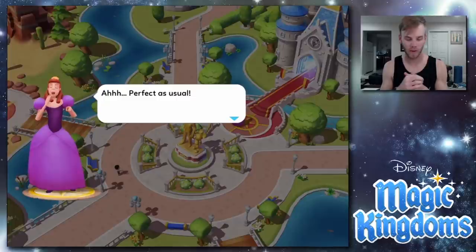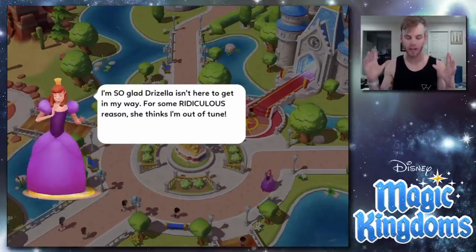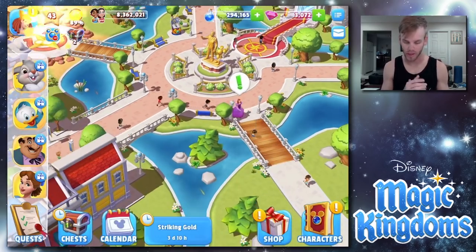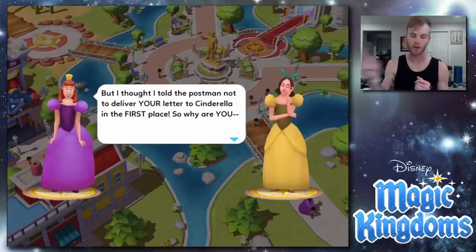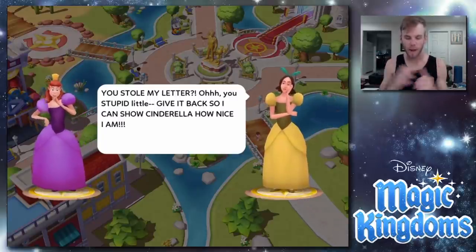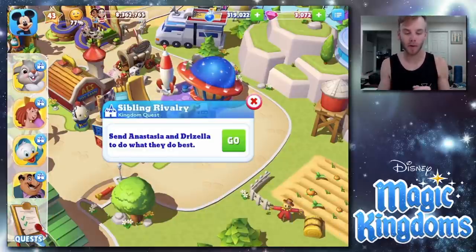She's done playing the flute. 'All the birds that were here before flew away while I was playing — even they're jealous of me! For some ridiculous reason Grizella thinks I'm out of tune.' Quest complete! Talking to her again: 'All I have to do is find — wait, Grizella! Why are you here?' 'Me? Why are YOU here? I thought I gave your coachman bad directions.' 'I thought I told the postman not to deliver your letter!' 'You stole my letter! Give it back so I can show Cinderella how nice I am!' They are something else! Now we send Anastasia and Grizella to argue.